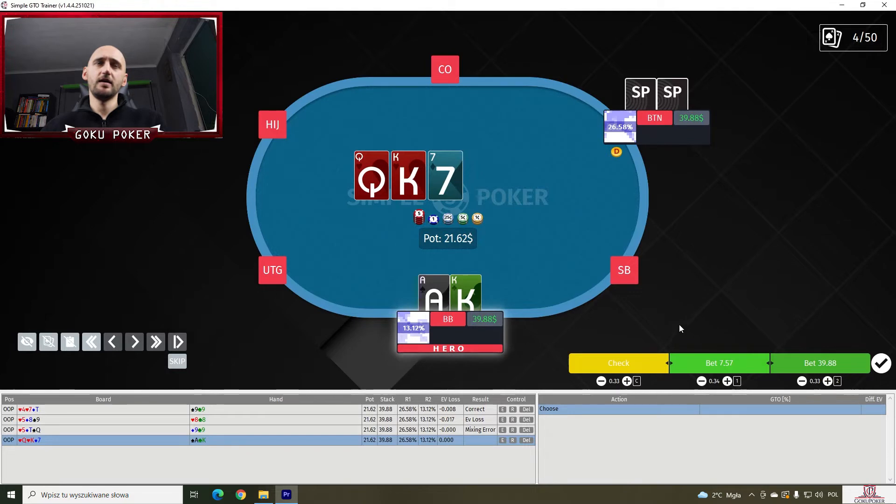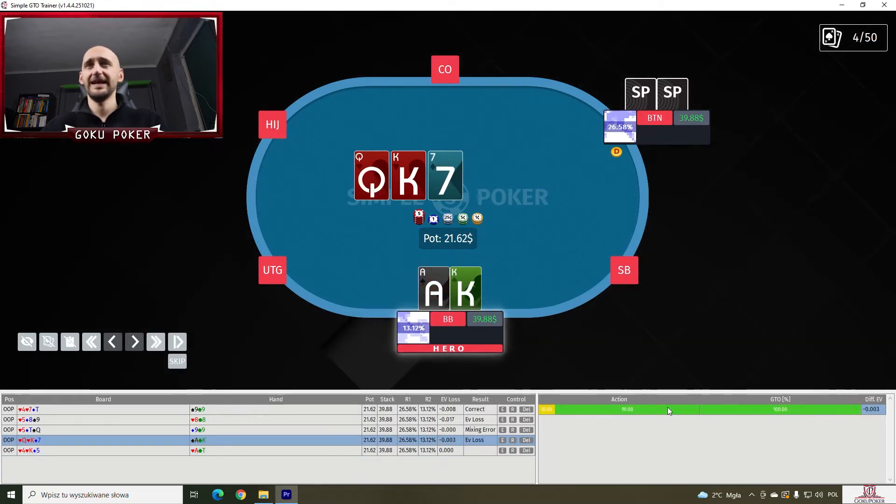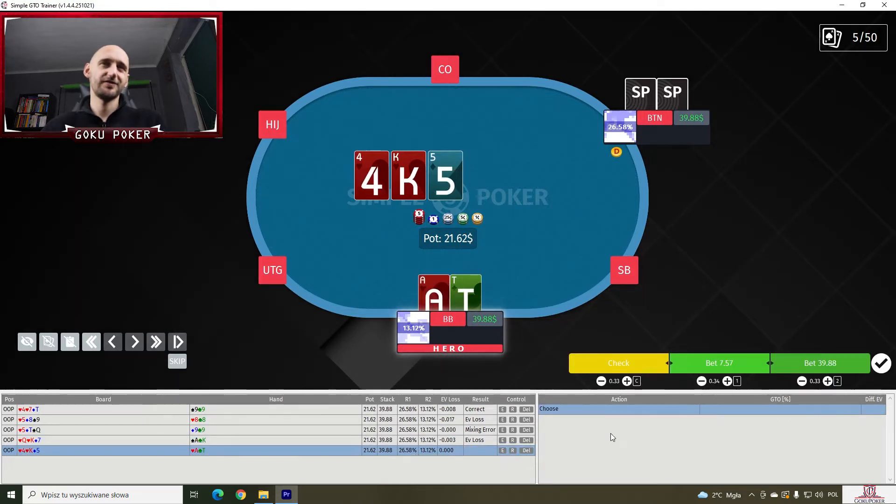Now we've got Ace-King off on a Queen-King-Seven. Again we're not doing any shoving. We're gonna do something like a nice 90% of c-betting. And again GTO prefers c-betting 100% with Ace-King on this board, so we should not be doing this 10% of checking. Of course, probably in real life I am doing 100%, but now just to show how sophisticated my strategy is.